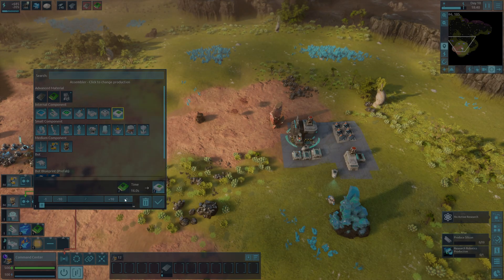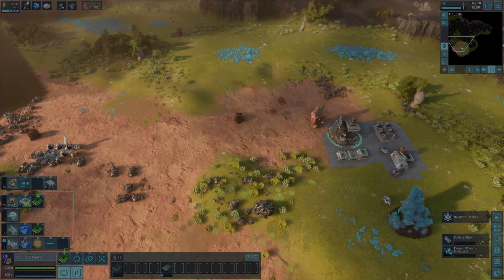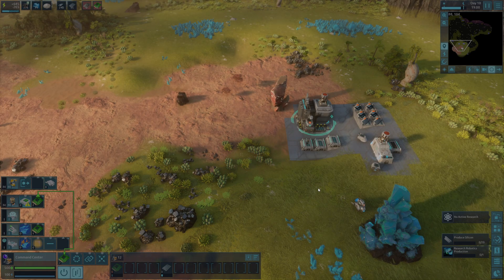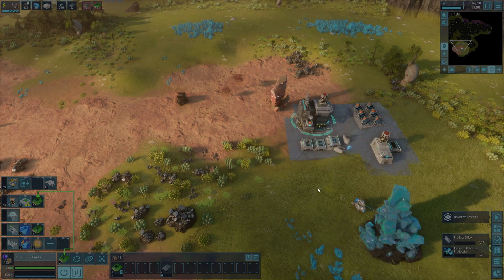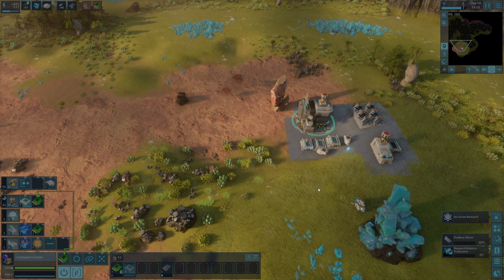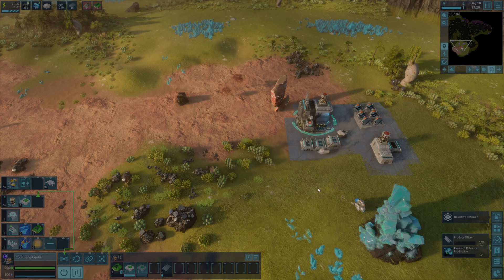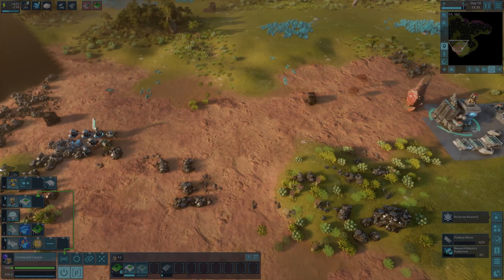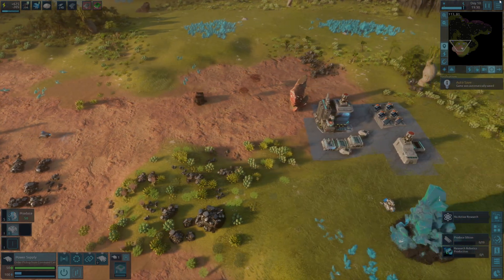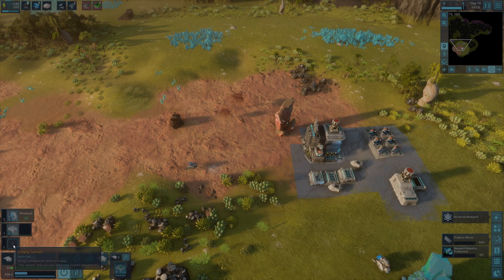Let me quickly grab two behavior controllers — one for our commander, and a second for our power supply. We have to wait for a bit. This is also the reason why we've left one empty socket.